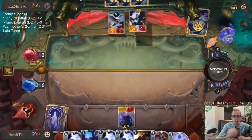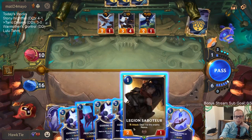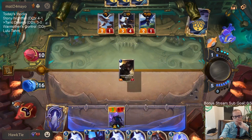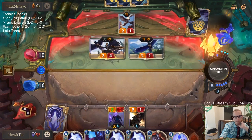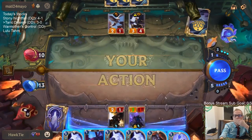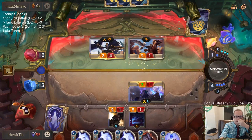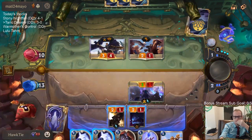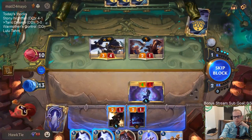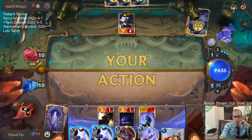Wow, Blessing of Targon is so good! Blessing of Targon is so good — all right, let's see who wants to die to a Challenger. Precious Pet, you can die. Well, I should have Saboteur die, keep Precious Pet — no one's the wiser. And if they are able to kill my Taric through another Guiding Touch, we just play the other Taric, so it's not the worst.